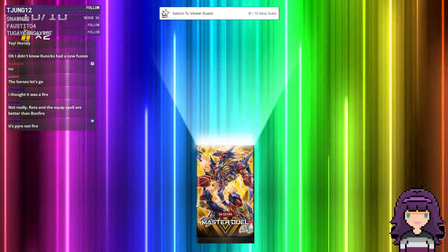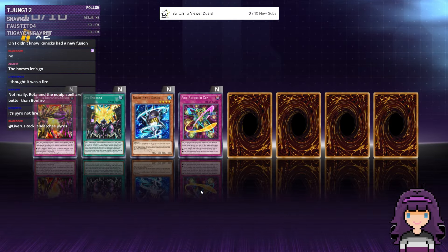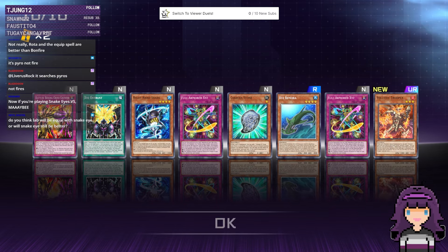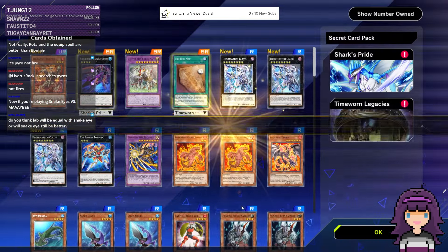Here's our UR pack — literally the last one. It's gonna be the Royal Bonfire — please! It's literally the last card — it's Volcanic Trooper! This is the better Volcanic UR to pull, but I'm still not particularly interested in playing that deck.